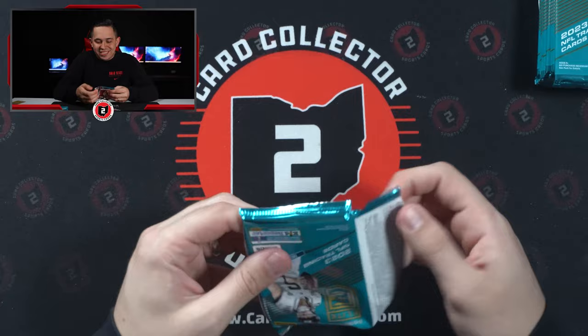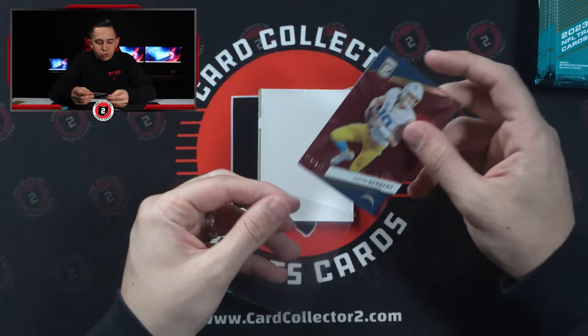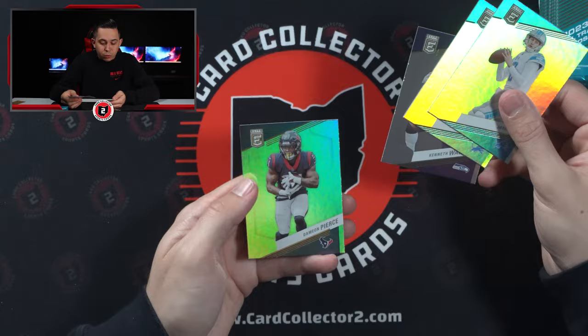Let's see if we can heat up a little bit. Numbered card right off the rip, and a little filler — 69 of 149, a little Justin Herbert red. Big year for that guy; he's got to really get something done. Jared Goff, Aiden Hutchinson, Kenneth Walker, Damian Pierce.